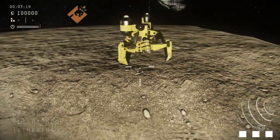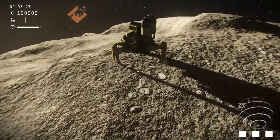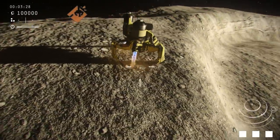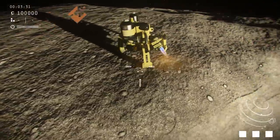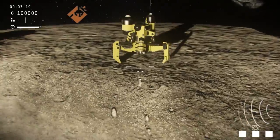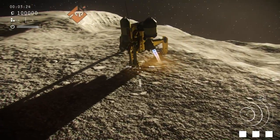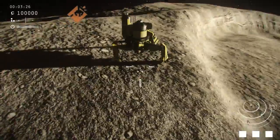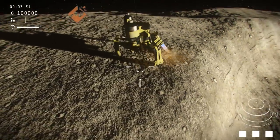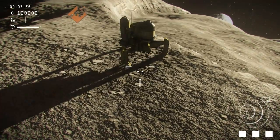Controlling the lander is going to feel fairly familiar to those who have played first- or third-person shooters, be it on consoles or PCs. Similar to those kinds of games, you use the WASD keys to tilt the craft side to side and forward and backwards, which essentially allows the craft to start moving laterally. Here I'm just pushing WASD to demonstrate that effect while the lander is on the ground.